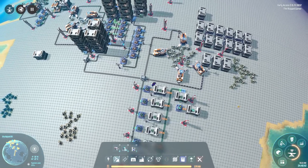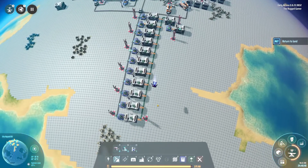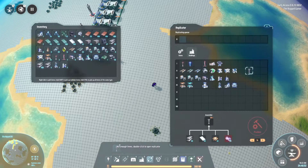Hello everybody and welcome back to another episode of the Dyson Sphere Program. Today we're going to hopefully finish off our planetary logistics. The next stage, if we have a look, is this particle container.